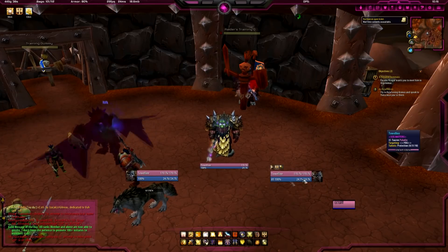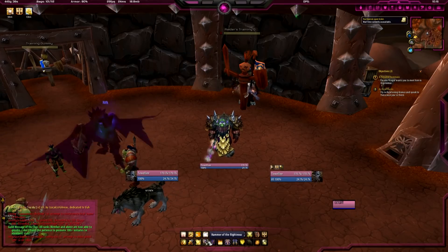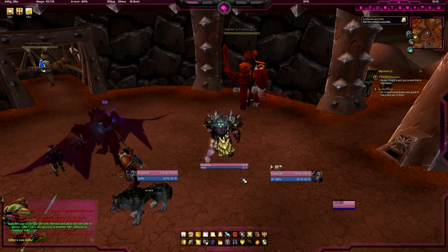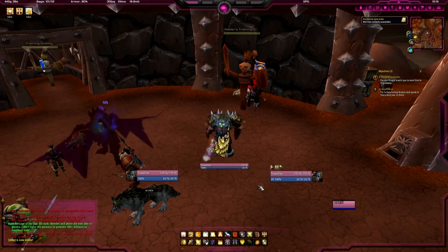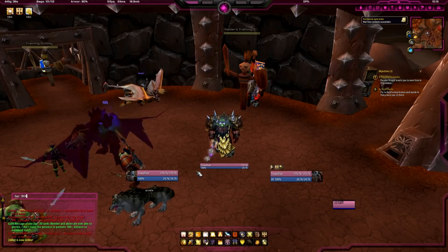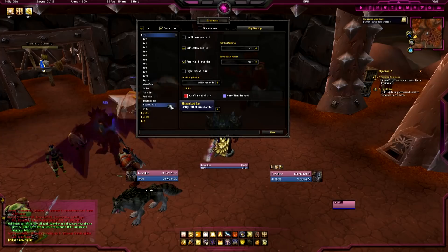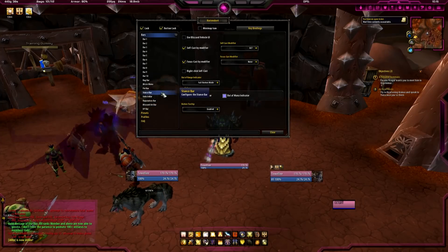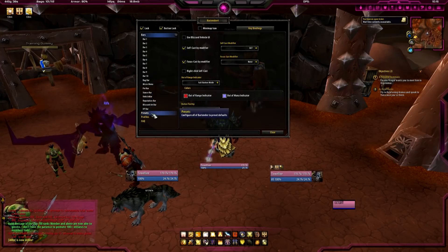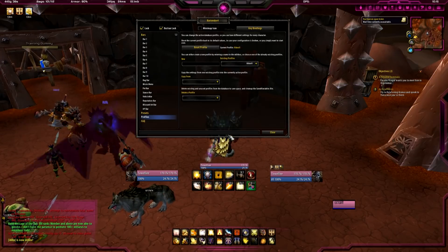So here we go. These are my unit frames. My action bars are here. I usually have my tanking abilities right there, but it's probably the way I saved it originally — that's why it's not showing up. But when you go to Bartender 4, you want to hit the profile for Rick Roll. And there you go — voila.